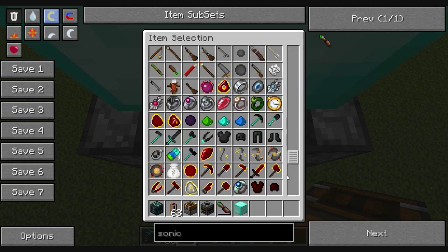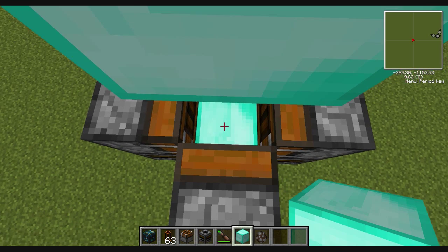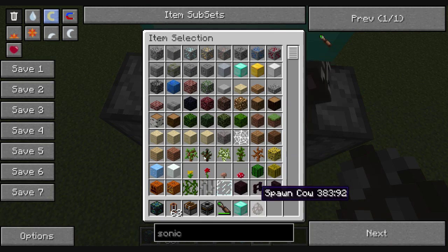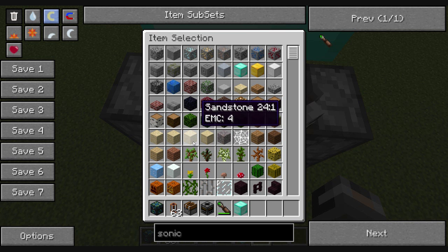Now you will need to spawn a cow, of course. In survival, what I do is I get a bunch of eggs and throw them in there until I get a baby chicken. Wait until the chicken grows up, and then use my philosopher's stone to turn them into a cow.